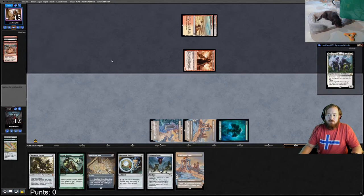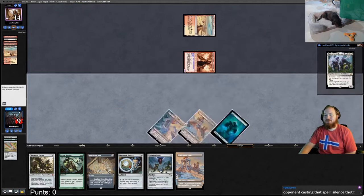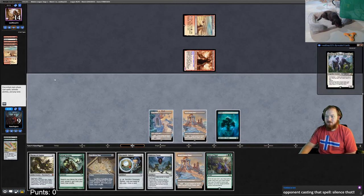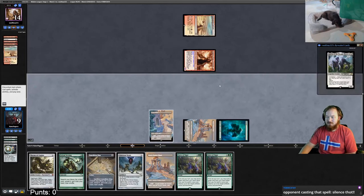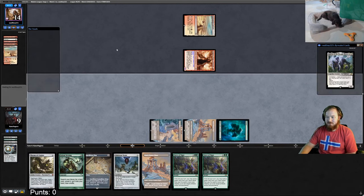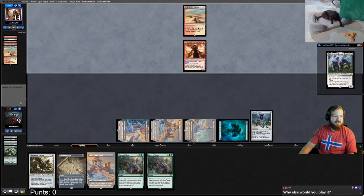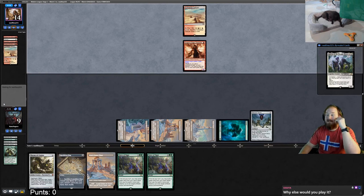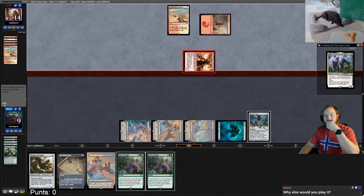There's the Smash to Smithereens — we still get to draw a card. We draw Power Plant, unfortunately not a Tower. Opponent sacs Sunbaked Canyon to give Dragon's Rage Channeler flying. We draw Force of Vigor, Sylvan Scrying for Tower, play Tower. I can either Expedition Map for Blast Zone or play Oblivion Stone — Oblivion Stone is better, pass the turn.